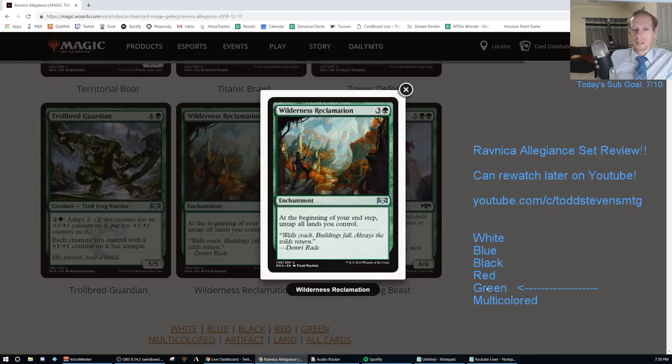You combine it with X spells, combine it with everything. You can stack multiple Wilderness Reclamation triggers to untap your lands multiple times. Going with A. I'm not going to go A plus simply because the card on its own doesn't just win games. My A pluses are Teferi, Niv-Mizzet, History of Benalia, Carnage Tyrant, Vivien Reid. Wilderness Reclamation doesn't just win the game on its own, but it will maybe be the best enabler in Standard.